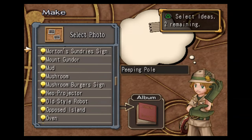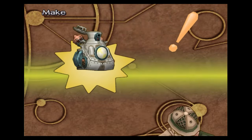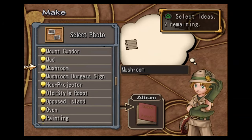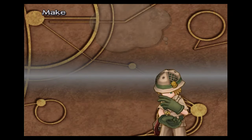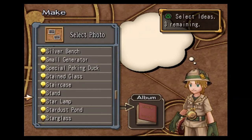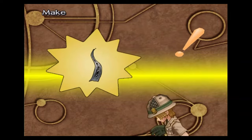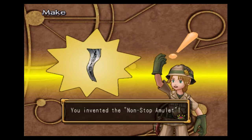Peeping pool, milk can, and chimney — that makes you the milk can body. Mushroom, rotating sign, and the wooden box — this will make you the missile pod one. Moon, star glass, monument, and the clock — that makes you the non-stop amulet.